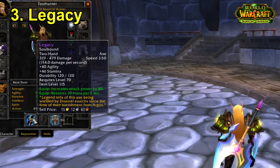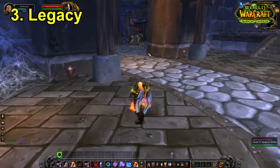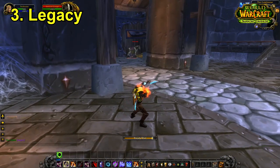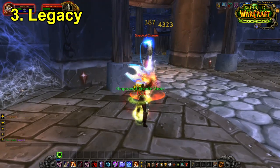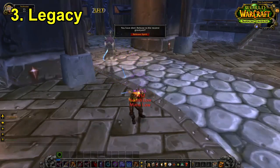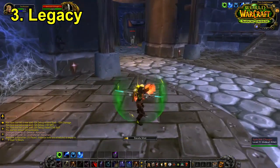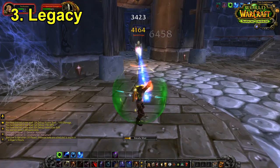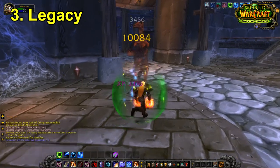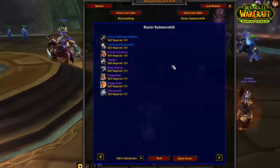For number three we have the weapon Legacy, one of the best stat stick weapons for a hunter in the Burning Crusade. It provided a huge ranged attack power bonus and also had MP5 on it. It actually dropped from the Opera Event in Karazhan, which meant you weren't always going to get this item because it depended on which opera event was going to spawn. It was quite difficult to obtain, but it had the perfect stats for a hunter — massively boosting ranged DPS and providing some mana regeneration.